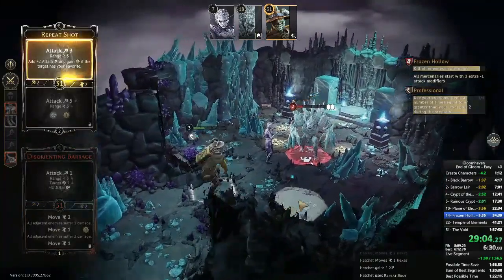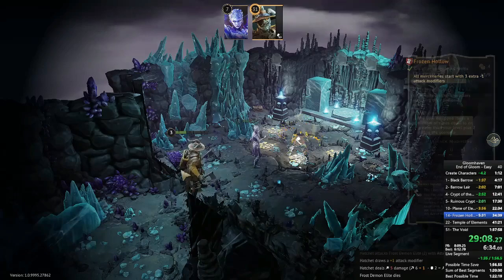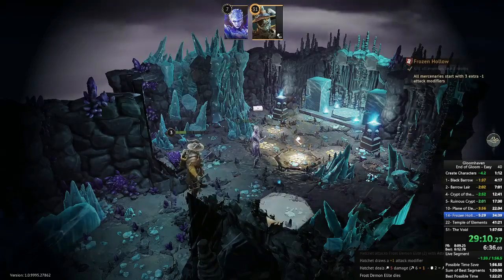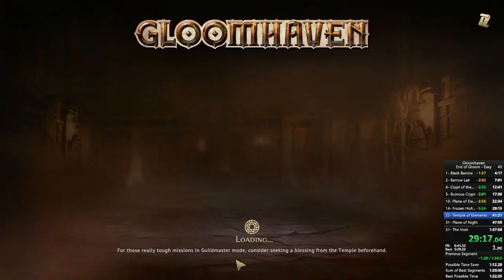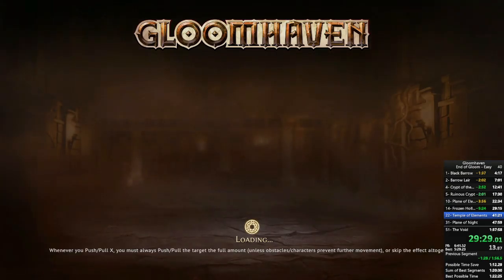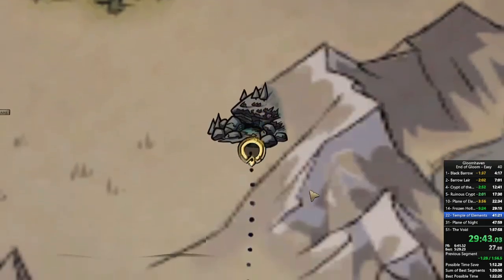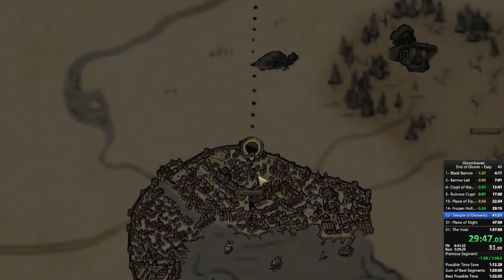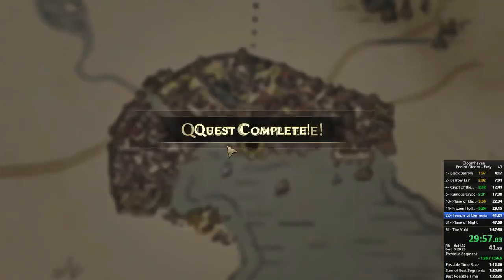It's so annoying to slowly move the Hatchet forward with move-ones once Extra Lift is gone — Disorienting Barrage no longer flies you across the map, which I had kind of forgotten about. Temple of the Elements: this is the first scenario in the run where you don't kill all enemies, you just destroy four altars. On easy these altars only have four health, so it's very easy to blow them up with these characters.